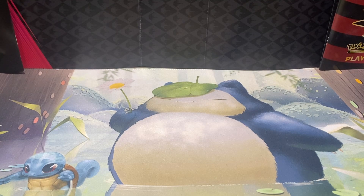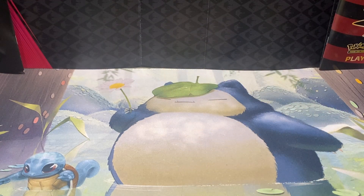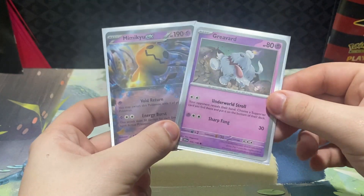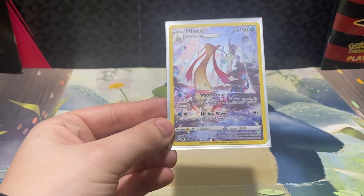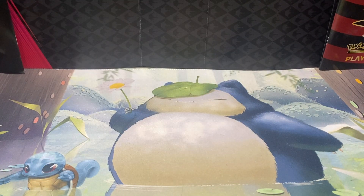We did get the Milotic Trainer Gallery, which in itself is not a bad pull. Quick recap of what we got out of this box: the Garchomp hollow rare, both promo cards — the Mimikyu EX and the Grievard, which are hollow commons with the brand new silver borders. Probably the best pull we got in the box was the Milotic Trainer Gallery.